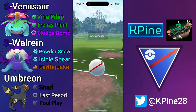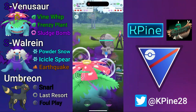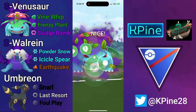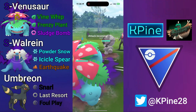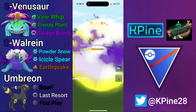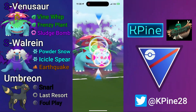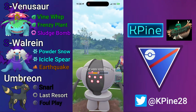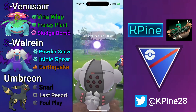Next battle: Shadow Venusaur into Registeel. You may think this is a bad matchup for Shadow Venusaur, but it's really not — it just hits so hard and can take a resisted Frenzy Plant. Registeel is almost already down to half health. Even though we lose the zero-shield, Venusaur wins the one-shield and two-shield scenarios, so we can play this out in our favor.